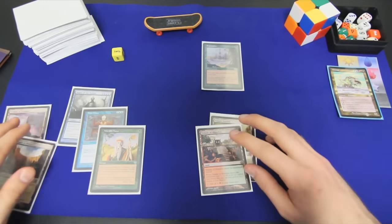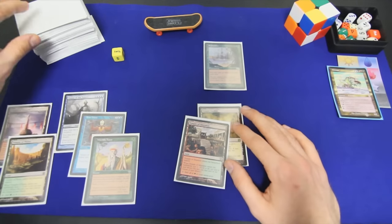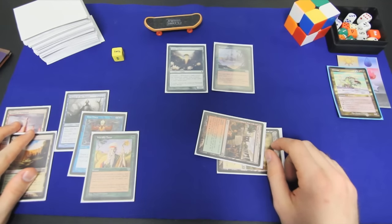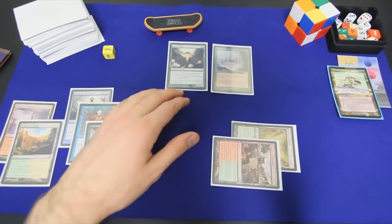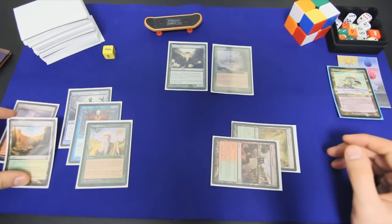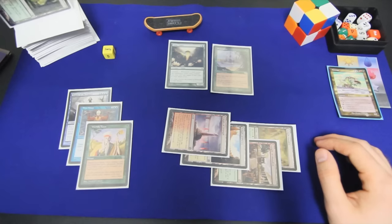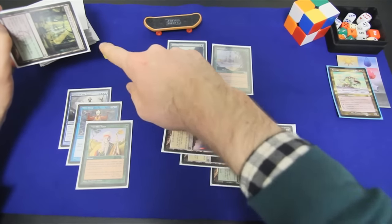Since we scryed one, I don't want to waste it with an upkeep Worldly Tutor. We already have Exploration so we don't need Azusa. We hold off until we need the tutor, and then we draw a Lotus Cobra — actually very good, that can get us our blue mana pretty quickly. I'm going to cast the Lotus Cobra, then play both of the lands. The Golgari Rot Farm will come off the top after scrying, which guarantees our blue for a Time Warp next turn and hopefully enables all sorts of degenerate things. We're on turn two, getting a little ahead of ourselves.